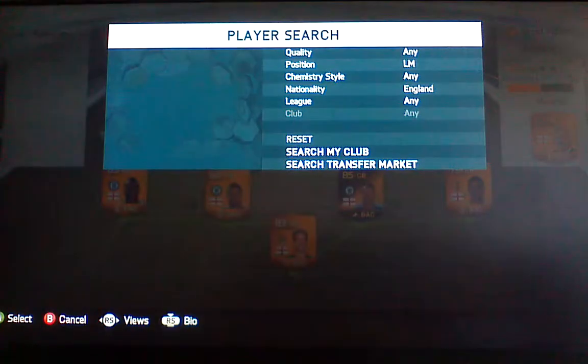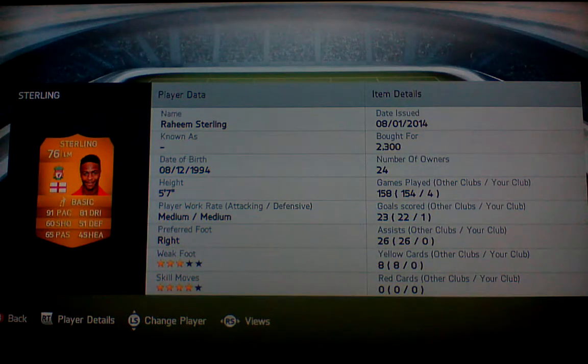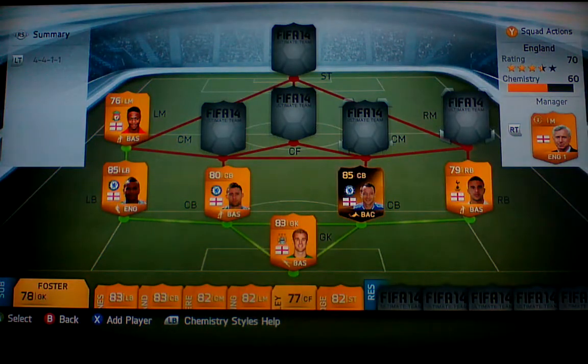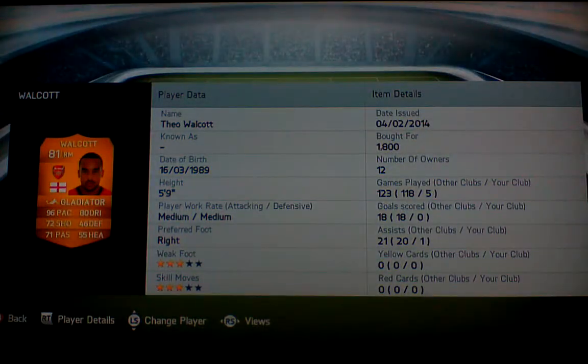Left mid we have Raheem Sterling, 2,300 coins. He is a great player — quick as hell and OP like Kyle Walker, but he does get muscled off the ball a bit. Right mid we have Theo Walcott, bought him for 1,800 coins. He's a bit like Sterling — gets muscled off the ball a bit, but I think he's one of the paciest players in the game.